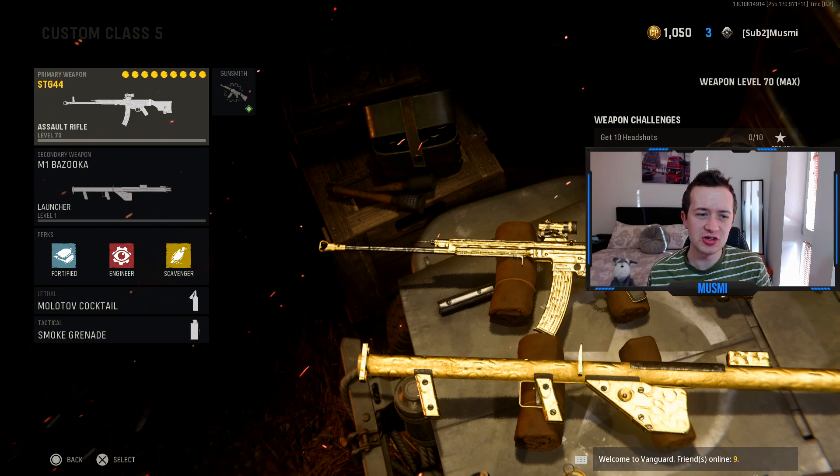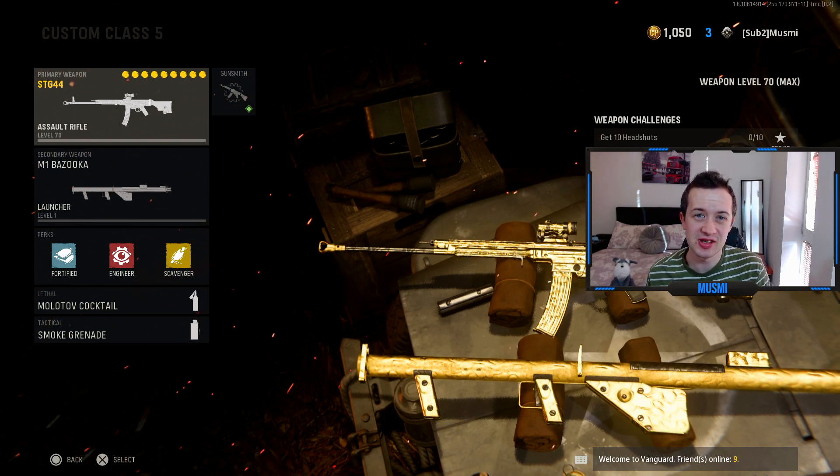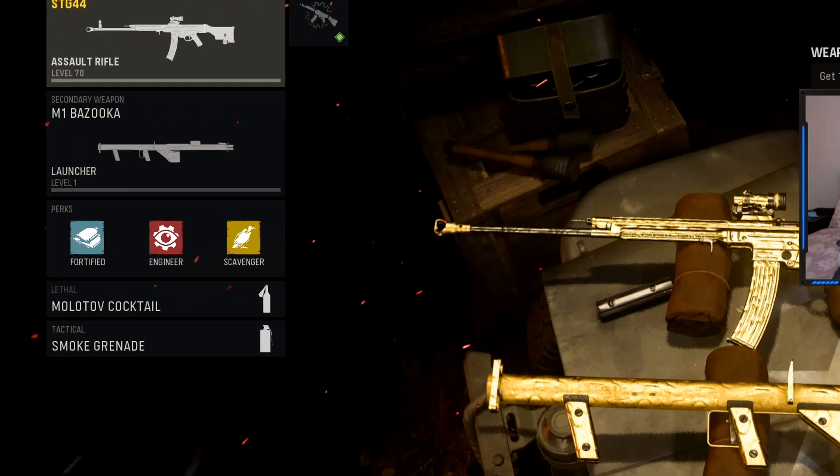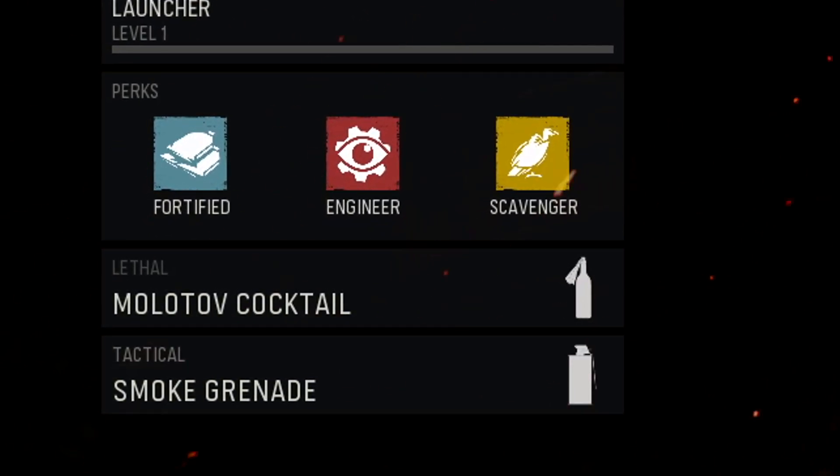In the tactical slot, running smoke grenade — this isn't really that useful, but if you need it to cover yourself whilst you're trying to shoot things down then it's better than nothing. The lethal doesn't really matter so ignore that. In the perks we're running Fortified, which is just so that if you are trying to also kill enemies at the same time, or if anyone comes close to you and you shoot the floor with your rocket, you're more likely to survive.